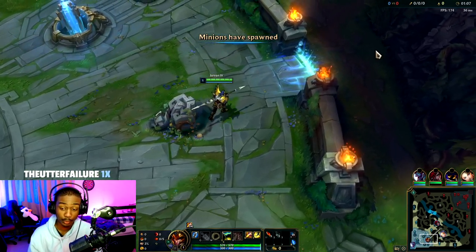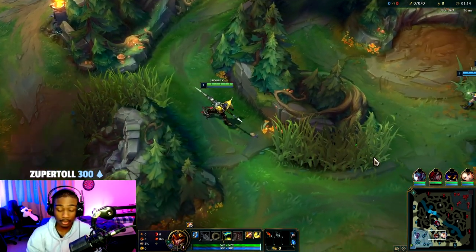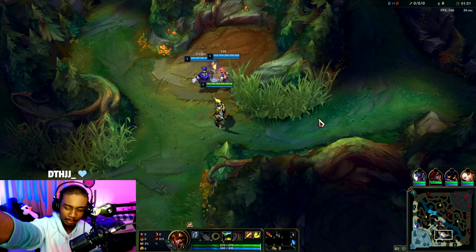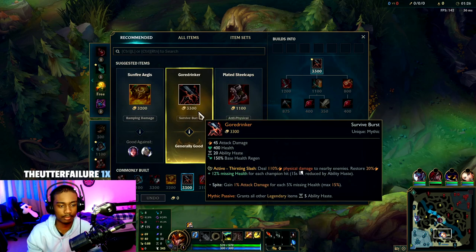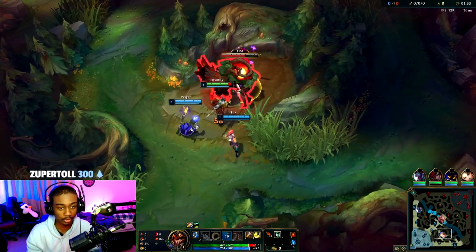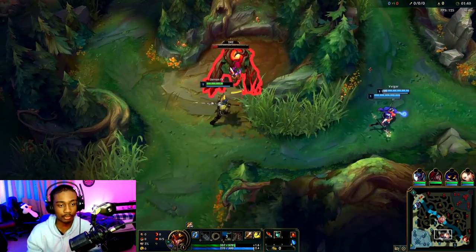Those are the runes you take — pretty standard stuff, basically what you were taking last season. J4 is just a really solid jungler, especially if you're in low elo, since they normally don't flash your EQ or don't expect the damage from it. It's kind of the same with Vex Q. He actually found a spot in the meta in lower ranks more than higher, because there are just better options — tank junglers and some assassin junglers like Kha'Zix.